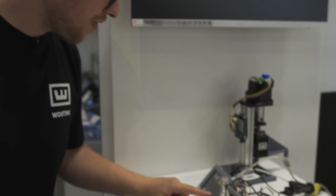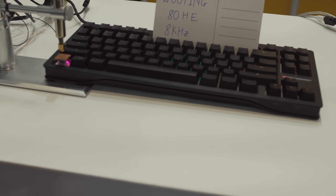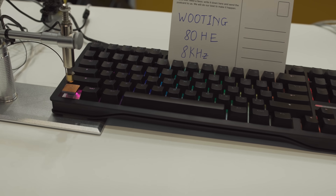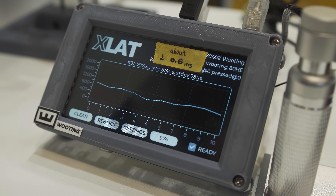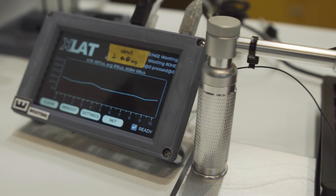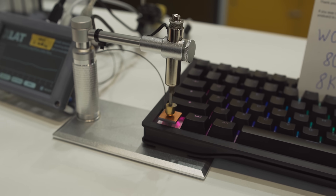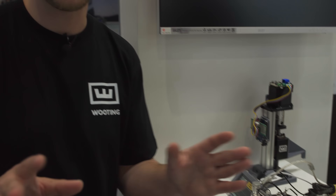And then we have the beauty, the beast, everything — the Wooting ADG with eight kilohertz polling rate, averaging out a 0.8 millisecond delay with a deviation of just 71 microseconds. That's like 0.07 milliseconds. It is fast, it is consistent, and that's of course what you want.